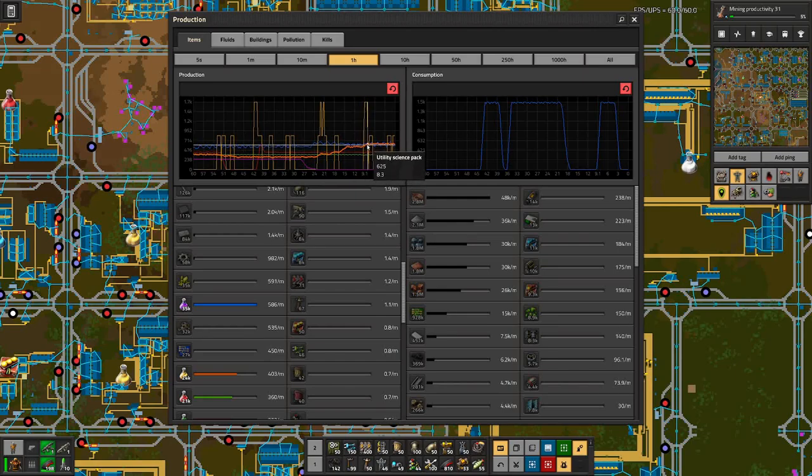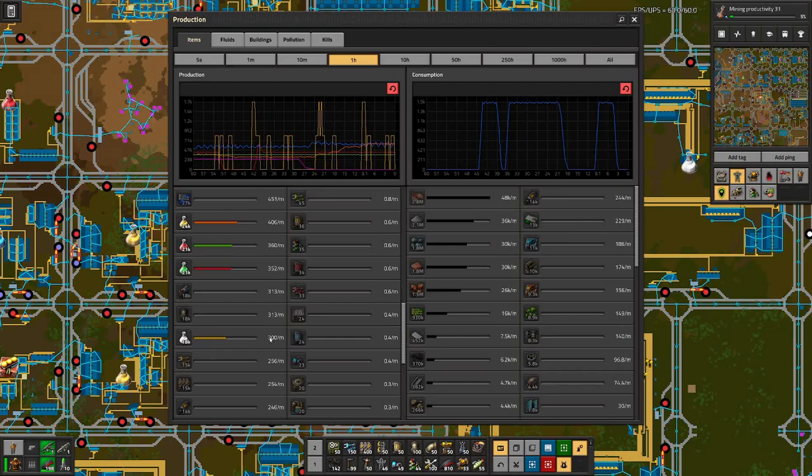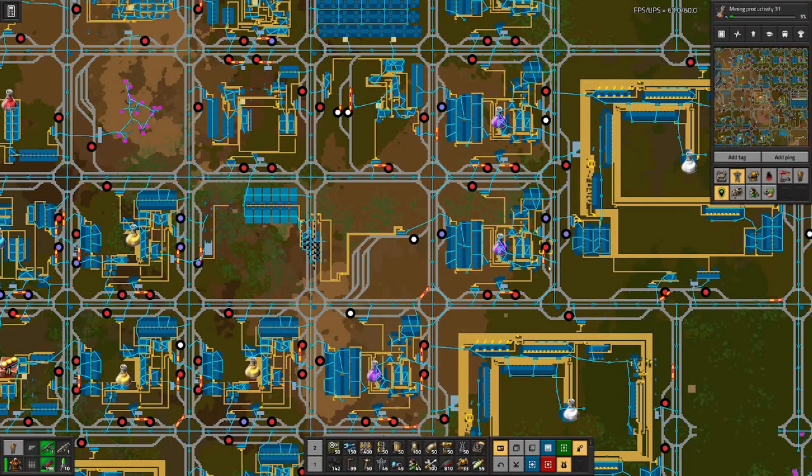After that change, yellow science took an uptick and is now on par again with purple, which is at around 580–590. I think we can get there up to the 600 science packs per minute. Then we can turn attention to the other science types. I would also expect space science to make a jump up, because that was also hampered by the lack of petroleum.